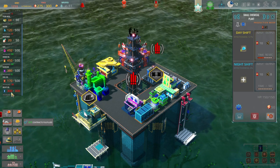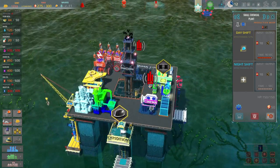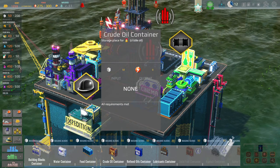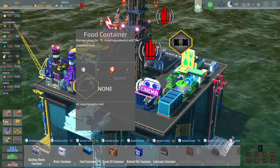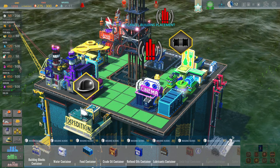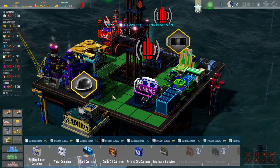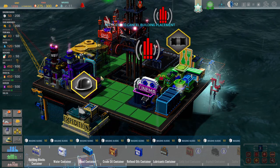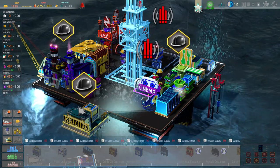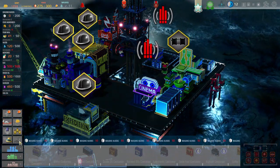Now we're starting to produce lubricant, which I think we're good on — heavy oil. Build some storage and we'd be good. We've leveled up to level five and got two more reputation! We're making more money for each of these — that's cool.